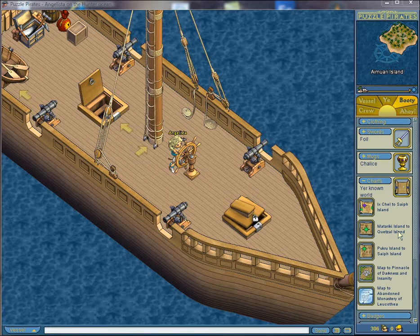The fourth map is a cursed isle map. This will allow you to chart to a cursed isle where you can forage and plunder after fighting your way to the island, and it has a degrade rate of 8 days.